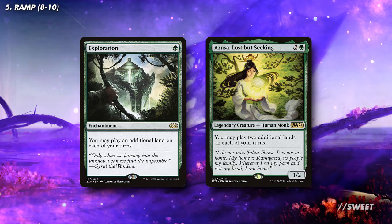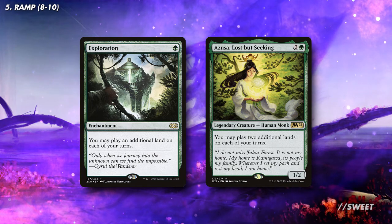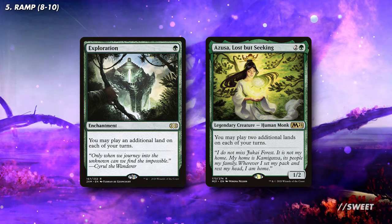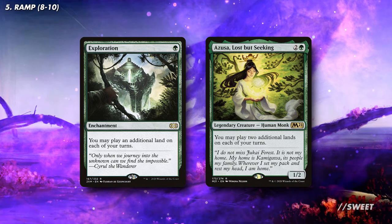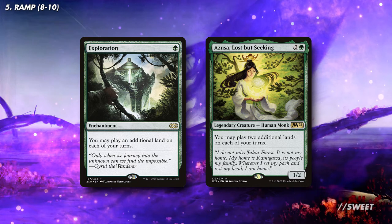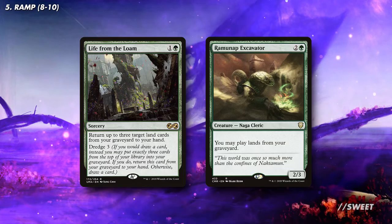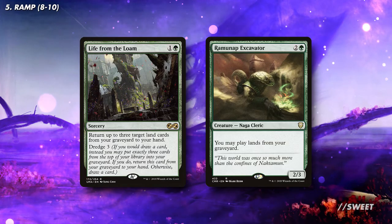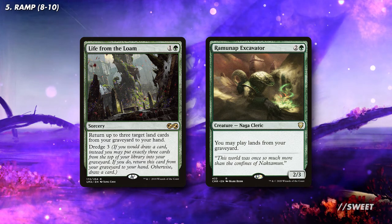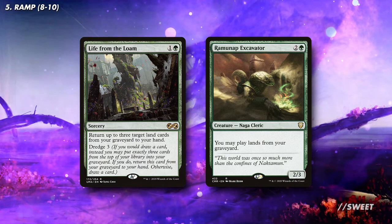Next up is a couple of sections of cards that you don't need to run all of, but are nice additions and can really spice up the deck a little. First of these is cards that let us play multiple lands per turn. Cards like Exploration and Azusa Lost But Seeking will mean that we can play multiple lands out of our hand in the early game, but then with Muldrotha out, we can play a land from our hand and also a land from our graveyard in the same turn. Talking of playing lands from our graveyard, Life from the Loam and Ramunap Excavator can really help with us hitting our land drops before we get Muldrotha out. These mean we can start milling ourselves as quickly as possible and don't need to worry about drawing lands to play.